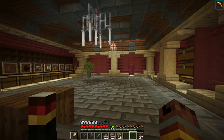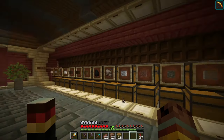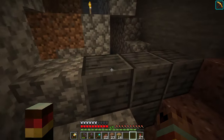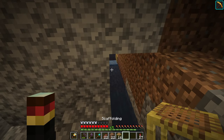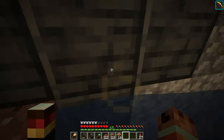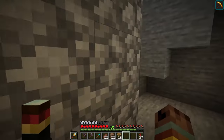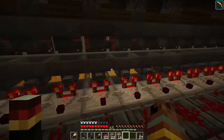We have a nice little storage room as well. Make yourself an auto storage system in your room — this one sorts everything for us. Once I throw items in, they'll travel through, go up the water column, through this tube, into this chest, and you can see all the redstone behind here. This thing does all the hard work for us.